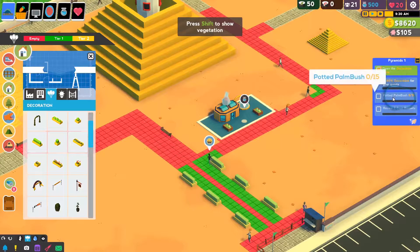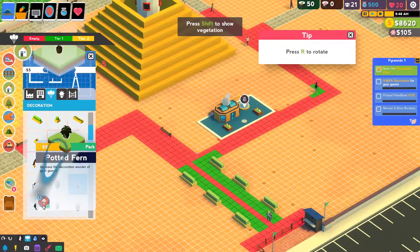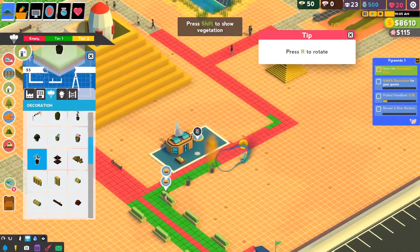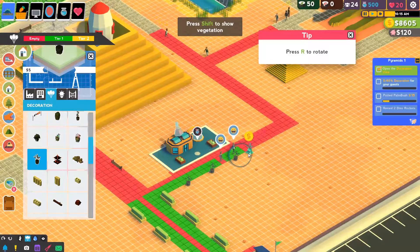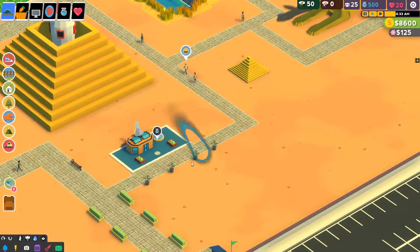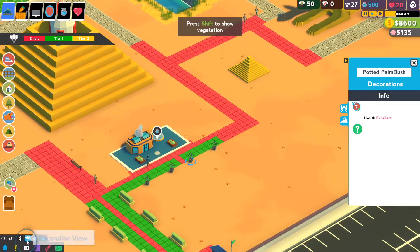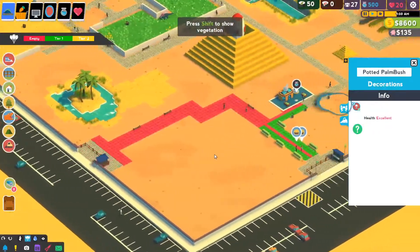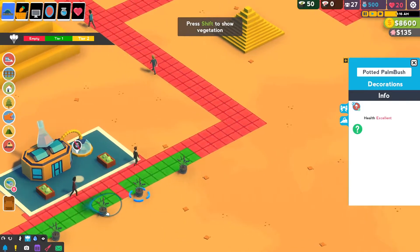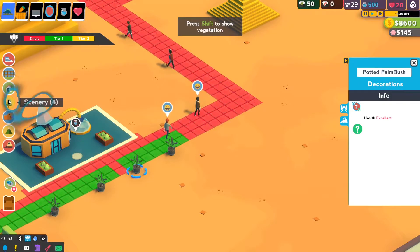What was it that they wanted? Potted palm brush. That's weird. That's not the breakdown I would have expected. Decoration view is kind of broken. I can only imagine that is, in fact, what it is. I think three in between is the right amount.